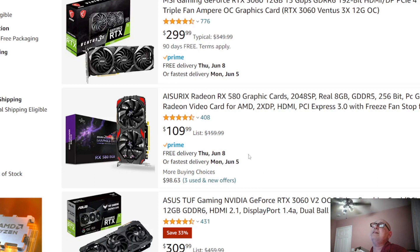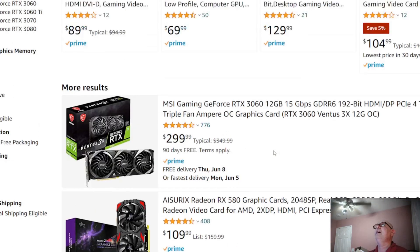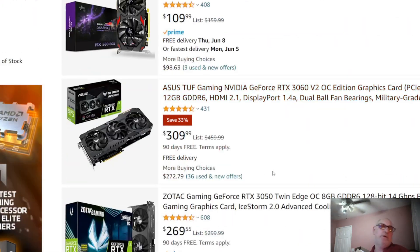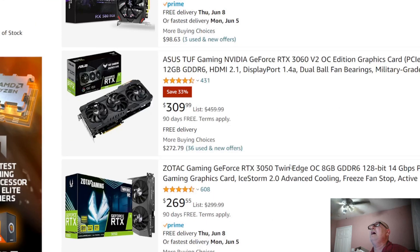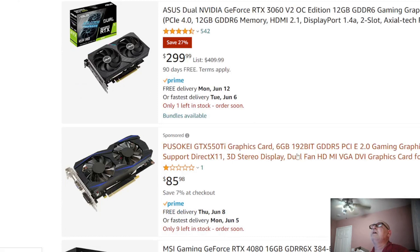The 3060 V2 is still too high. As for the 3050, you're better off just going up and getting the 3060 — better price-to-performance. The RX 6600 at $209 is staying stable. There's a 550 Ti with 6GB for $85 — they added two gigabytes and priced it at $85. Six gigabytes will get you by for light use, but I would not use a 550 Ti on Second Life or anything demanding — it struggles with OpenGL and draws a lot of power.